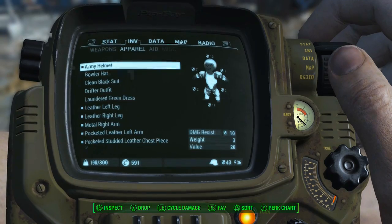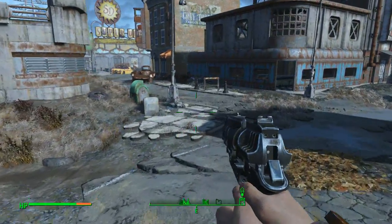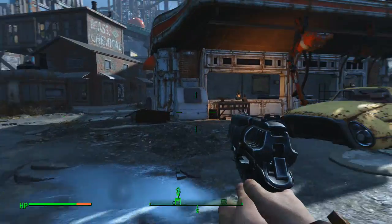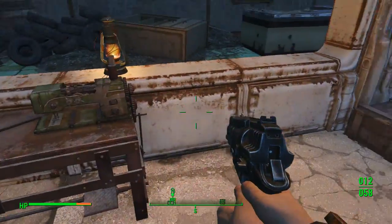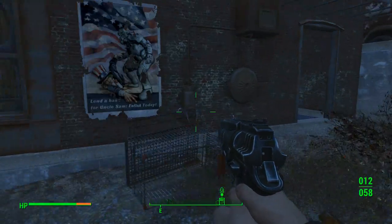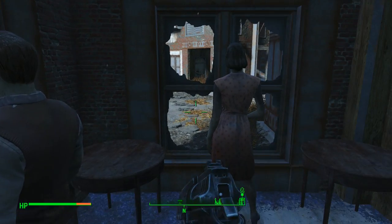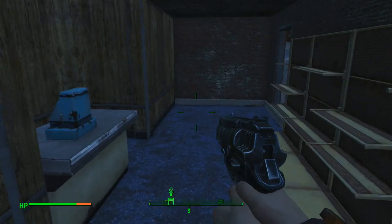My physical defense is 43 right now, which is so much higher than it was originally. Hopefully we should be able to do a little bit better here. Armor workbench. I really want Rad-Away right now. Whoa, that's weird — what's that about?